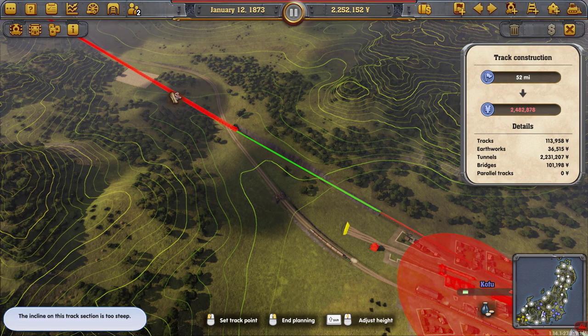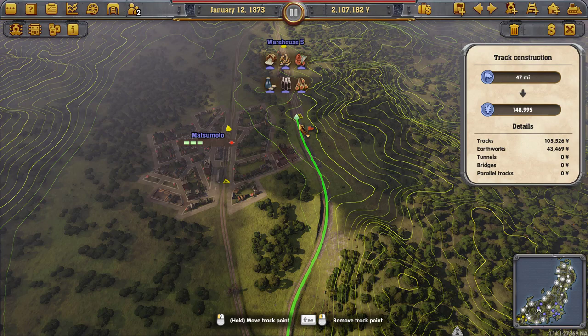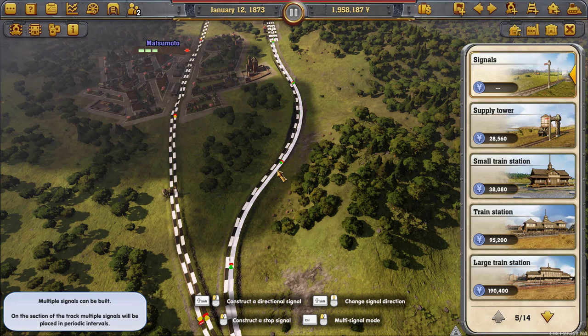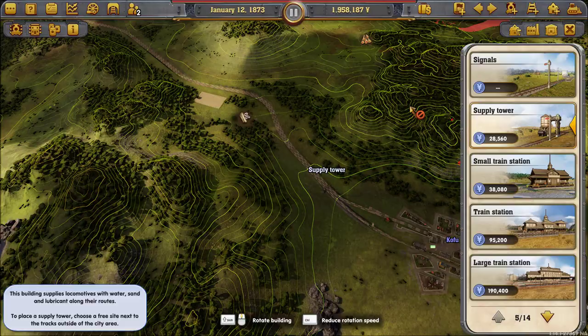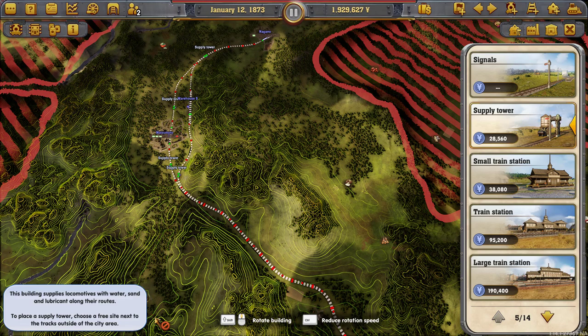Now the other side of the equation — we just need to come down here and run parallel to this. Be nice to pick up that tower. Let's go down like this and run it all the way down here. We'll double track that back. We've got our track, got junctions on both ends because they're both auto signals. We're going to put in our signals, give us supply towers. It has one up at this end — let's make sure it gets one at the other end.